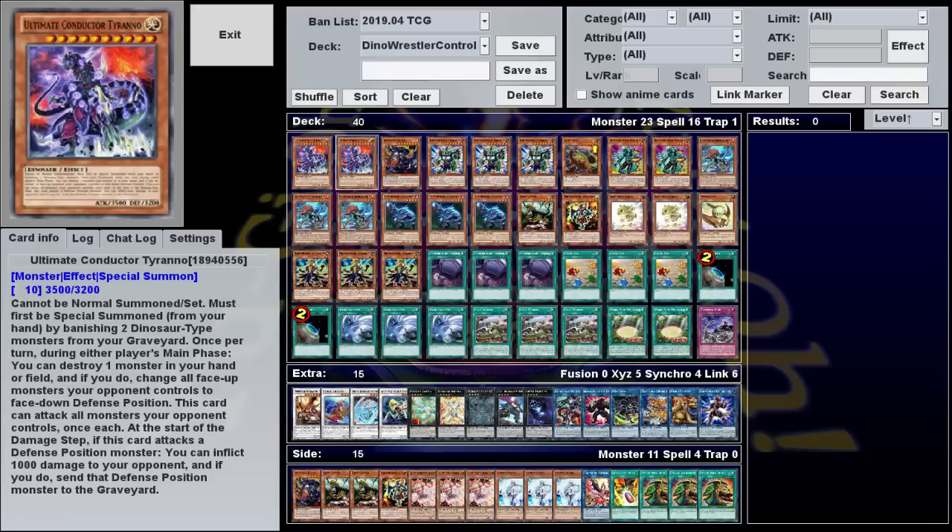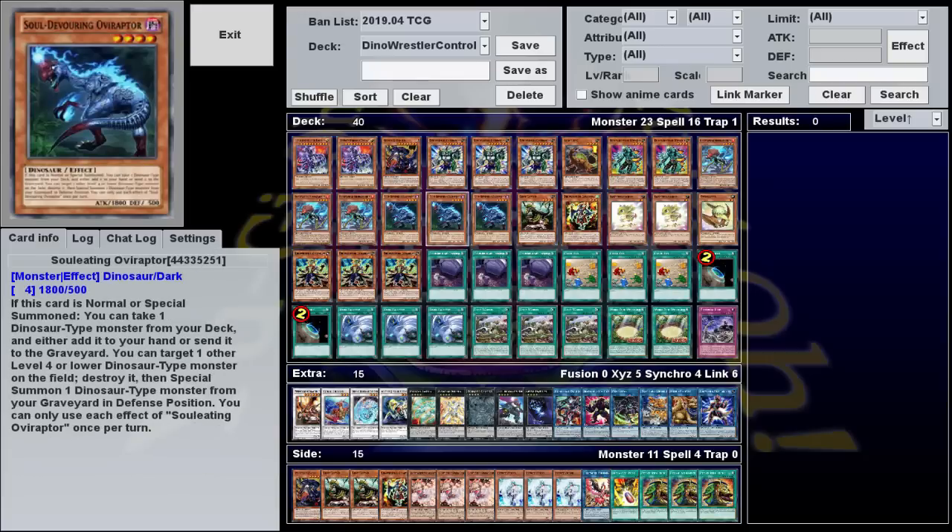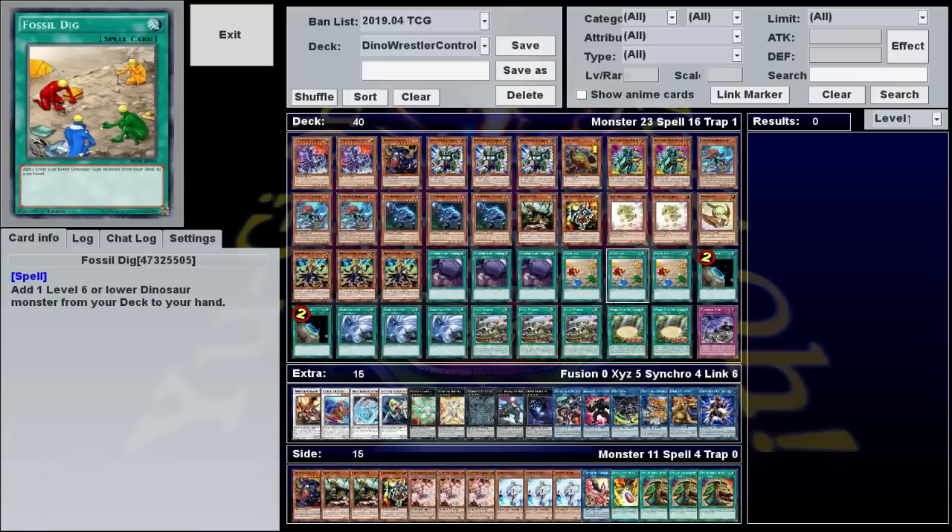As for those little dinosaurs, the most important one by far is Soul-eating Oviraptor. When this thing is summoned, you take one dinosaur from your deck and either add it to your hand or send it to the graveyard. Not only that, but it has an additional effect that once per turn, you can target and destroy one other level 4 or lower dinosaur on the field to special summon a dinosaur from the graveyard in defense position. So basically, this thing is Rhoda, Foolish Burial, and Monster Reborn for every damn monster in this deck, which is why we play it at max copies and why we play Fossil Dig to search it.